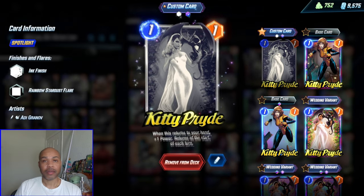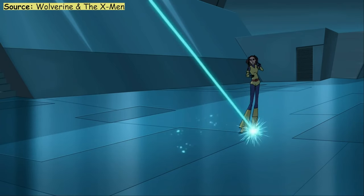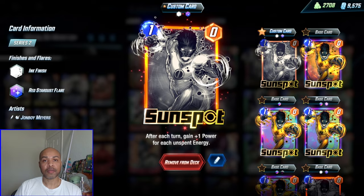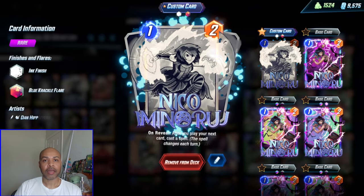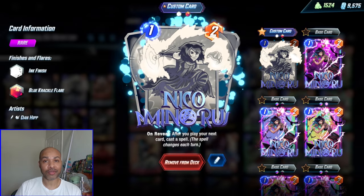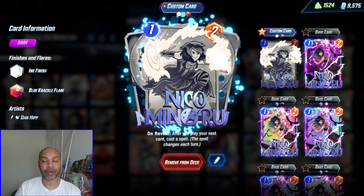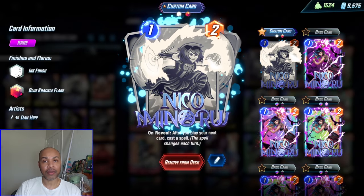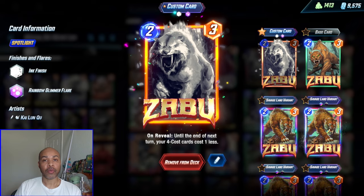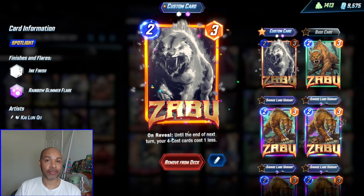There's Kitty Pride — she allows you to more consistently trigger Wiccan. Shout out to KM Best for providing this suggestion. There is Sunspot to make sure our unused energy doesn't go to waste. And there is Niko, whose draw-two spell allows you to draw into Wiccan, assuming you can play her at the right time. If you don't have Niko, my suggestion is to use Maria Hill. Zabu allows you to play Wiccan on turn three, or in your alternate game plan, Nick Fury.